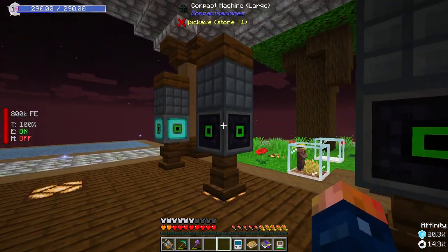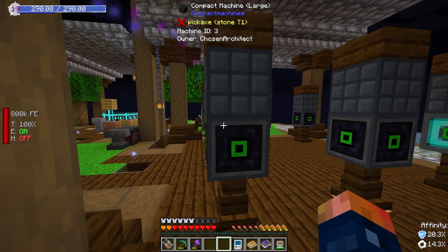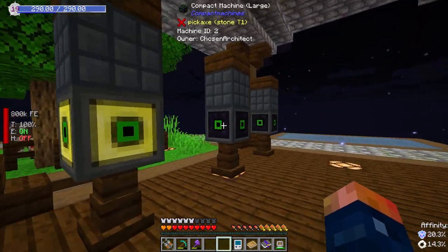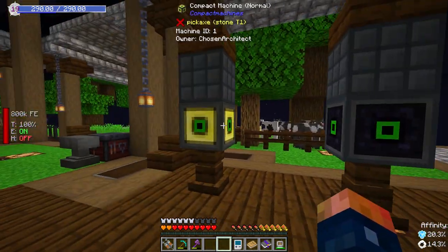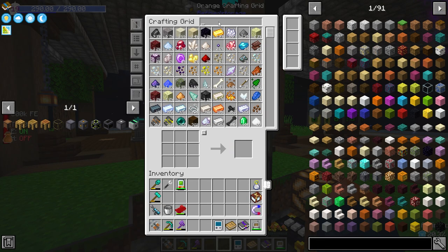These compact machines are going to be very useful. Keep them down to a minimum if you're playing on a server, but they're going to definitely help. I would love to have a villager trading area in one of them. That's why I've made a bunch of these. These two are already labeled — or used up — and I want to get a label on them.